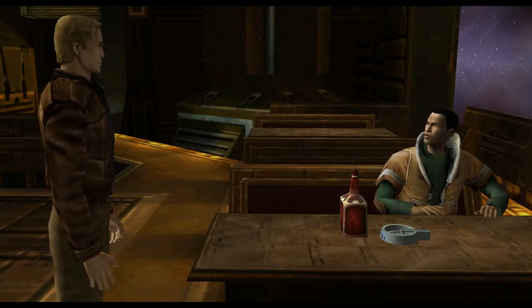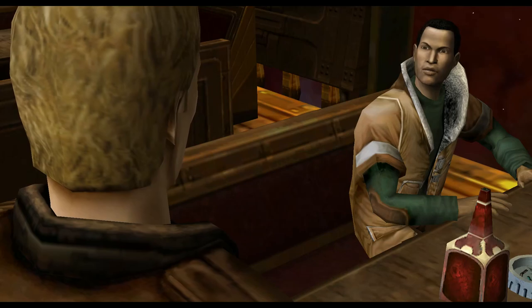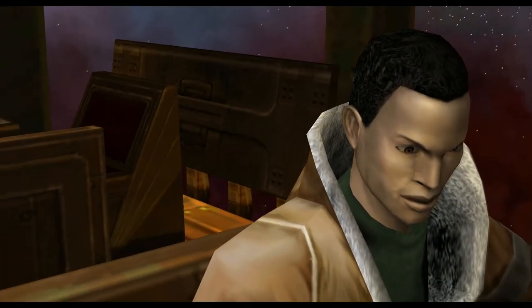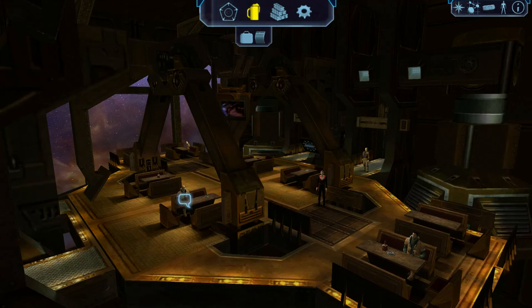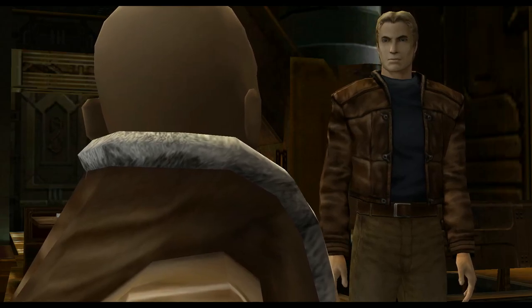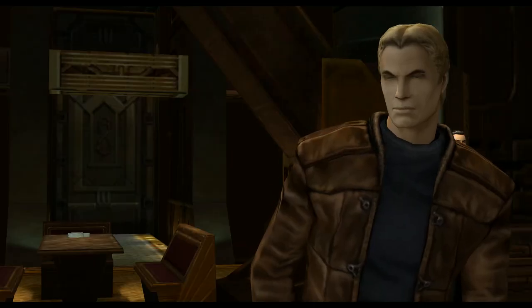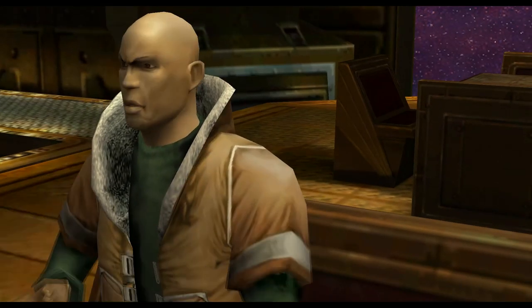It's your first time here, isn't it? I work for the Independent Mining Guild. We run this place. I can't help you. Your rep's no good with us. Well, I work for the Independent Mining Guild. We run this place. Can I see your card? I can't help you — your rep's no good with us.